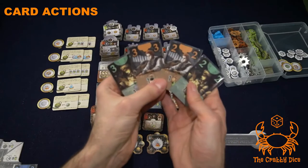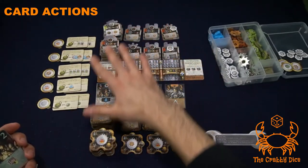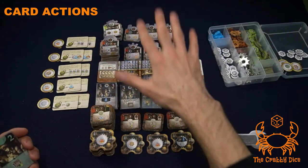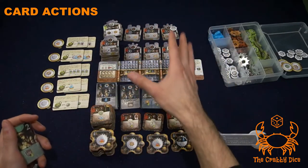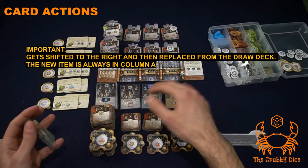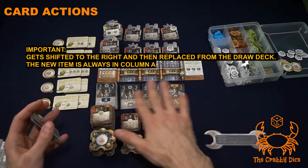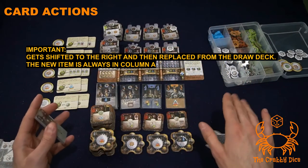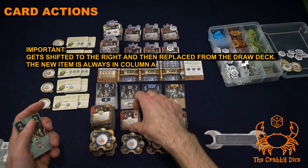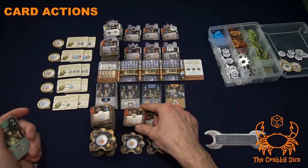The next four card types work the same way — taking a card or tile from the general board. Whenever you take something, the tableau refills right away, so the next person who follows or whose turn it is always has a full selection of three cards or tiles.